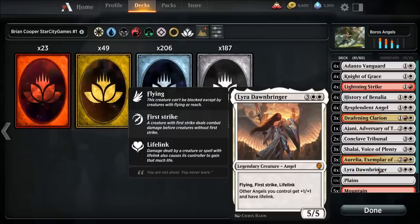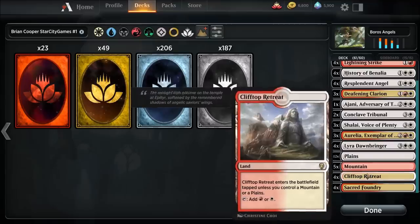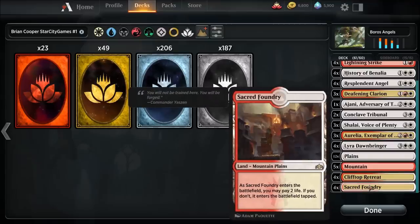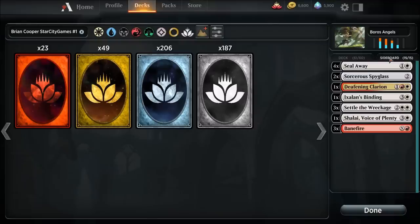Another amazing card — Lyra Dawnbringer. Flying, first strike, lifelink. Very powerful angel — we're not going to see this price drop anytime soon. Other Angels you control get plus one plus one and have lifelink. It's a five-five. Four copies of it. The mana base: twelve Plains, five Mountains, four Clifftop Retreats, four Sacred Foundries. And notably — 61 cards. That's right, 61 cards, not 60. First place. Try to argue with that one.